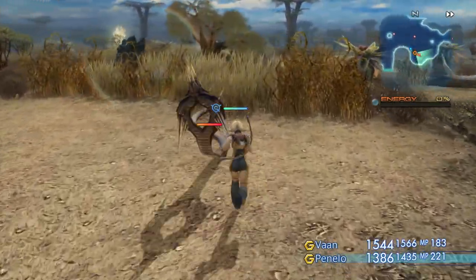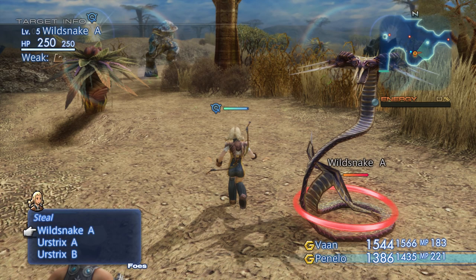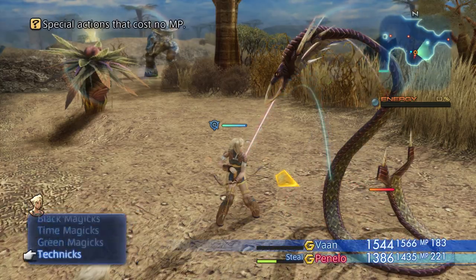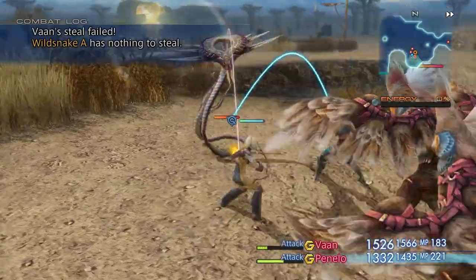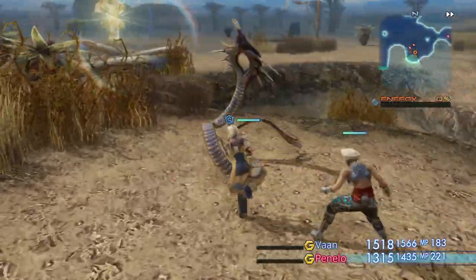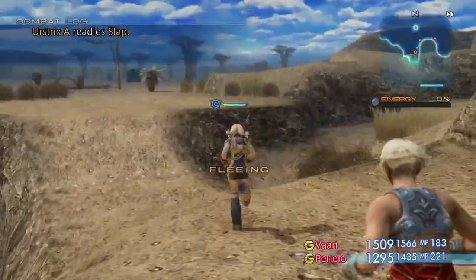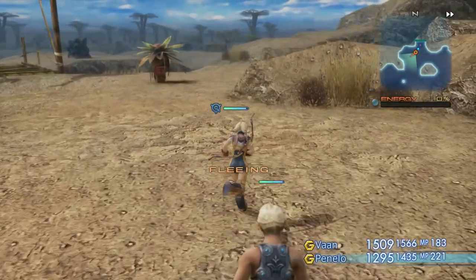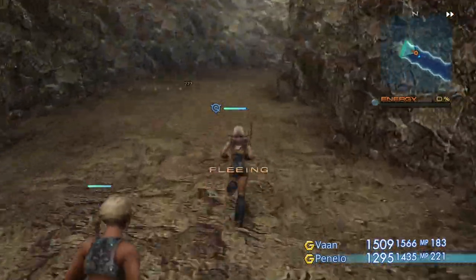This guy right here — you want to steal from him if you want the Turn of Soul. You can start grinding for the Turn of Soul right now. Snake skin — that's what you want. I got two of them: I stole one and he dropped one. You need 12 in all. So that's starting on the Turn of Soul this early in the game. Keep that in mind — you want to do that as soon as possible. It's a weak enemy, so you can't go wrong.